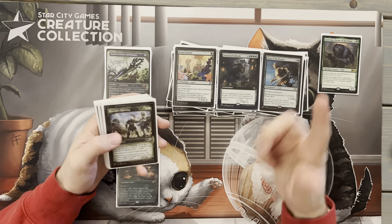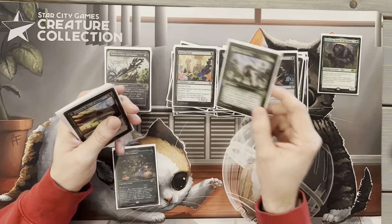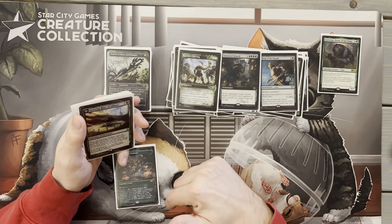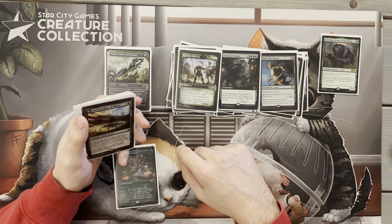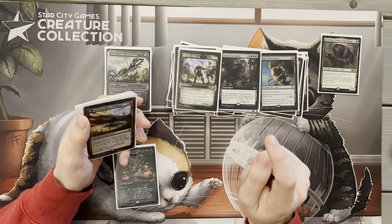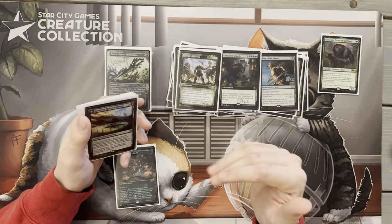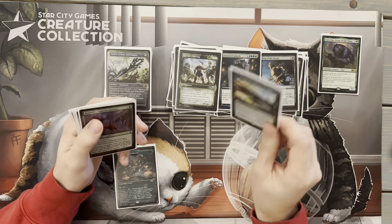Next we have Song of the Dryads — another piece of removal, especially nasty on people's commanders, turning them into a Forest land. Then Garruk's Uprising — not only a draw enchantment but also a trample enabler. This card puts in a lot of work when you find it. Whenever a creature enters the battlefield you draw a card, and if it comes down and you already have a creature it draws a card immediately; otherwise it just gives everything Trample, so no matter whether we have Goreclaw or not we get that trample.